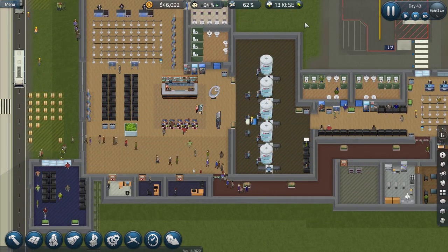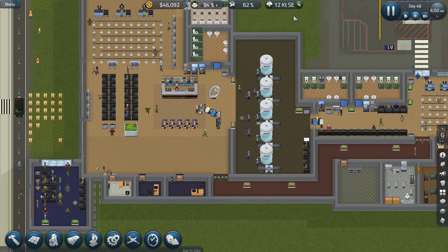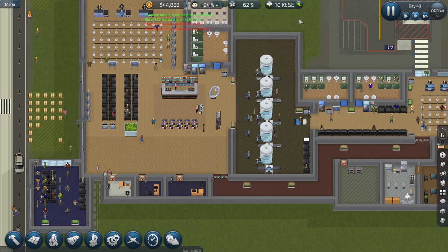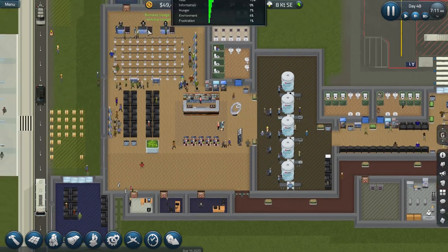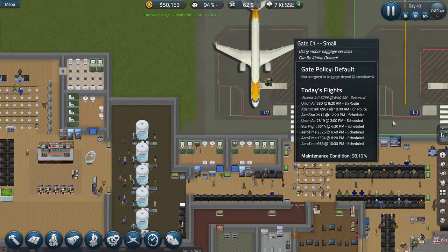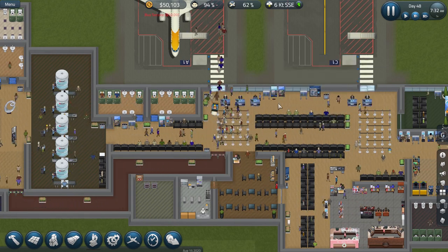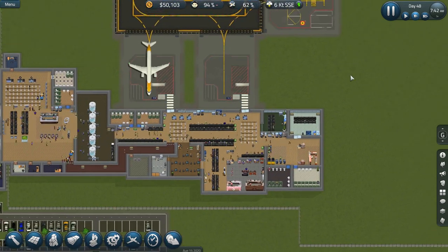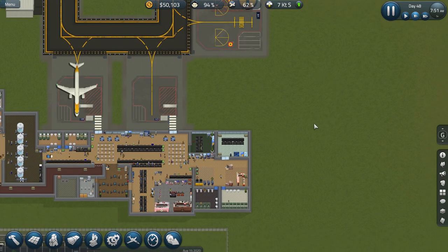I'm encouraged by the fact that people are moving through security very quickly now — there's no real bottlenecks that I've seen. People come in and get right through the scans and bag checks very quickly. I'm kind of half thinking about putting up another ID check stand, but it seems to be going okay — I'll keep an eye on that. The next thing I want to keep an eye on is ticketing, because I think that's where the next major backlog is going to get in. With a little bit more money, I can complete my major expansion and reopen the large gate again.